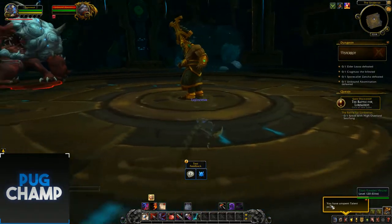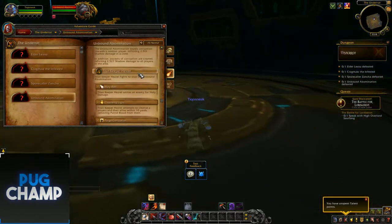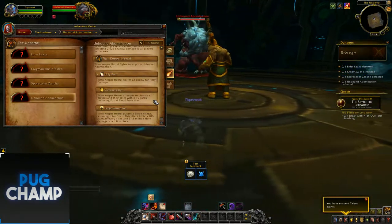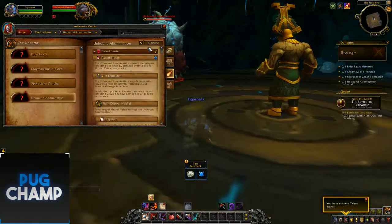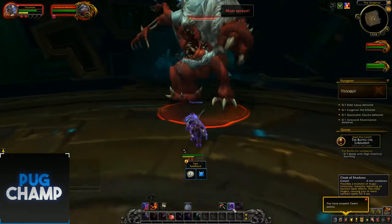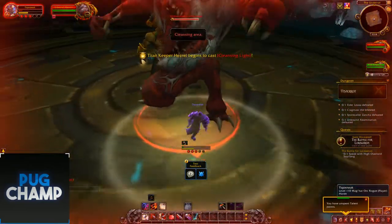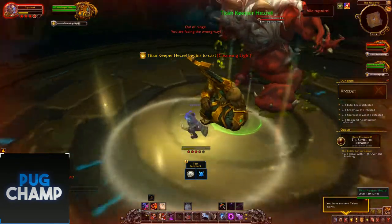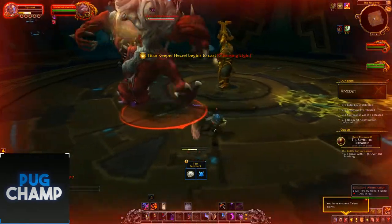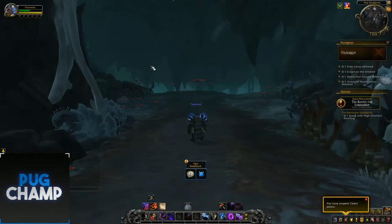Let's see what this boss does — Unbound Abomination. Let's just see how it works. Does he cleanse you, and then everyone's going to stand in your cleansing light kind of thing? Obviously I'm going to die — I can't solo a boss — but that's it for the Under-Rot.